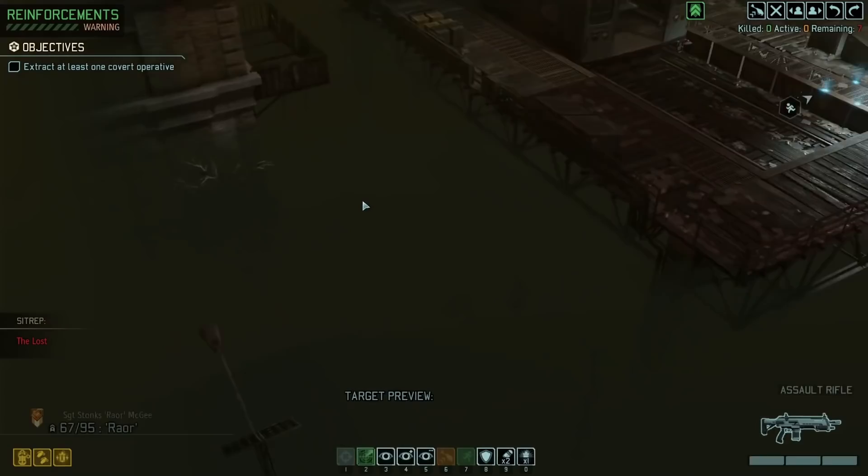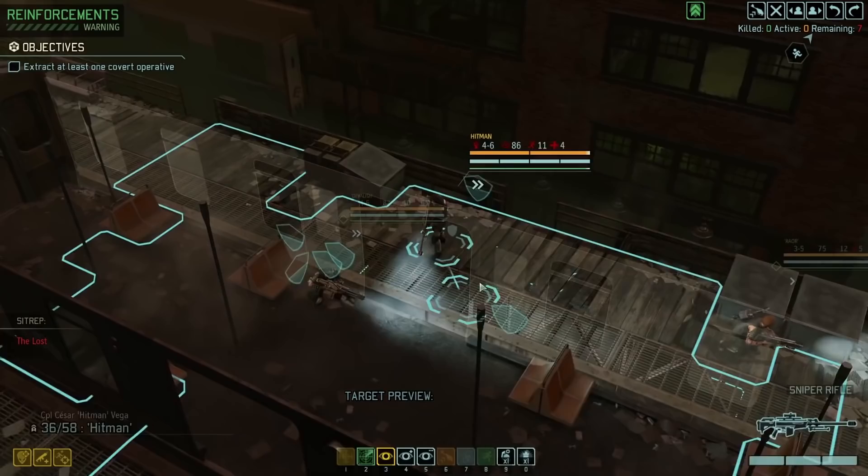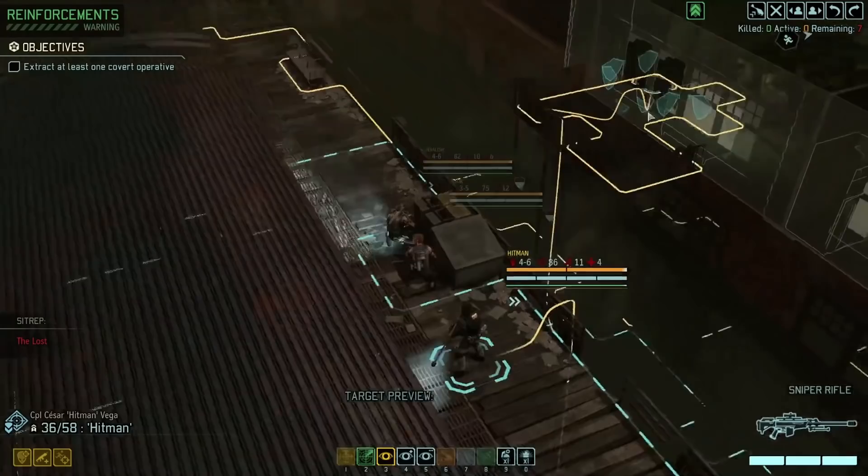I think that's going to be the best way — through that building. Yeah, so we should actually go left, this way. That's actually perfect. Let's go with that. Get your ass here, Roar. Yeah, that's actually perfect.